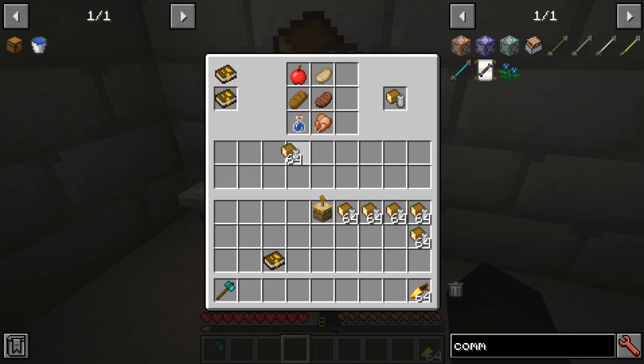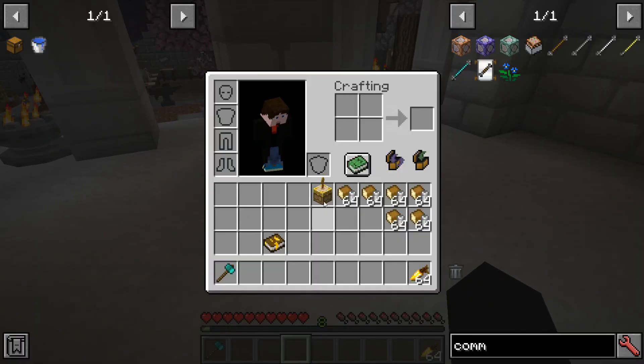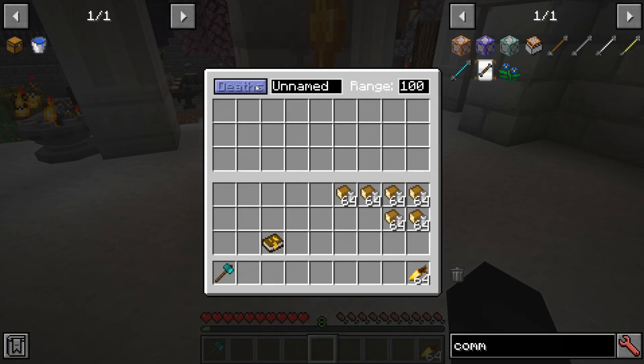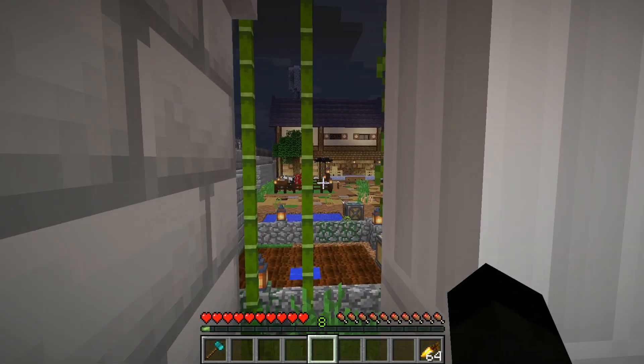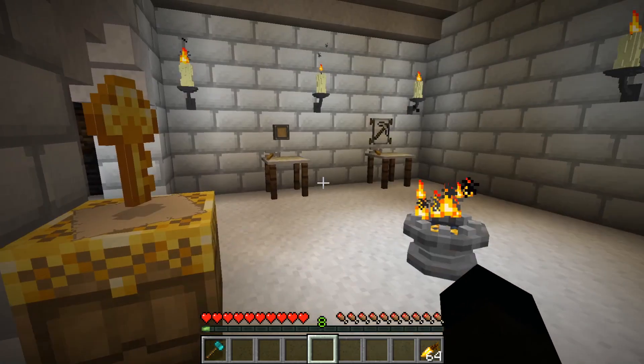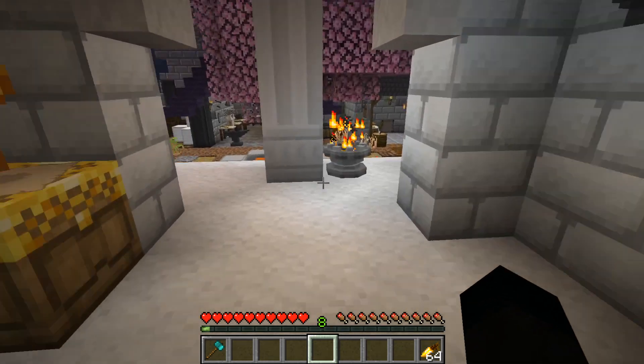We'll grab a bunch of food bundles and place our town hall block down. In the town hall block GUI you can name the town — we'll go with a good old 'Sidlington.' You can set a range, which determines how far NPCs will roam. Because this set isn't overly large we'll set it to 40, and we put a whole load of food in. That's what you do with the town hall block.